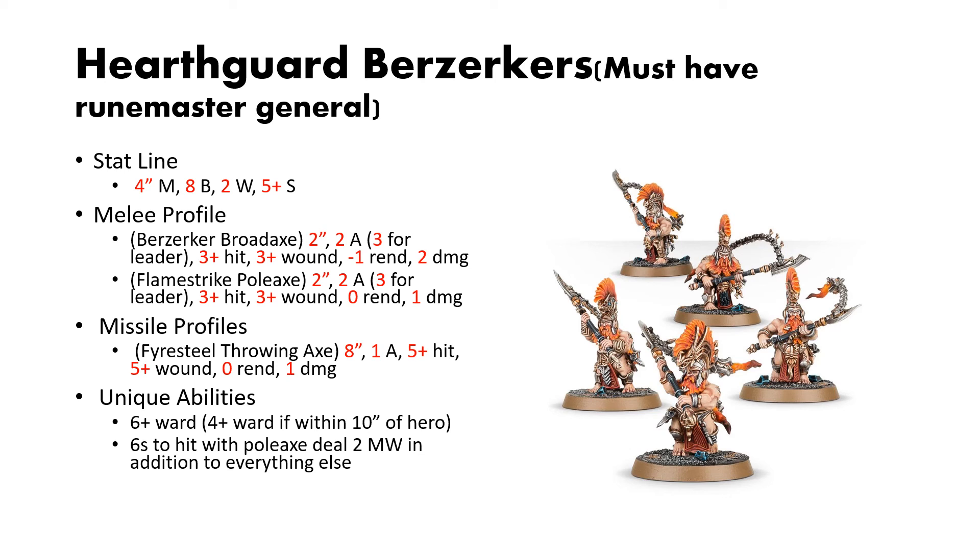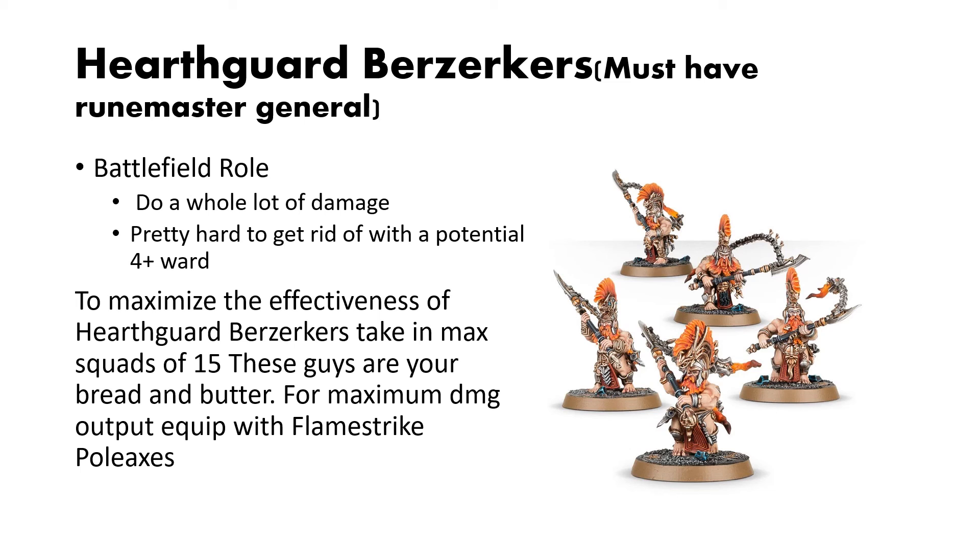Additionally, if you equip them with the Flamestrike Polearms, 6s to hit deal 2 mortal wounds in addition to all other damage they deal. These guys are scary — they do a whole lot of damage, especially with the Flamestrike Polearms. With a 4-up ward, 2 wounds, and all the other defensive abilities you can stack on them, they're going to be really hard to chew through. I would take them in squad sizes of 15, because with that 2-inch reach you can take the max squad size and not lose any value. For maximum damage output, I would equip them with the Flamestrike Polearm — it's just better in every way to the Broadaxe, in my opinion.